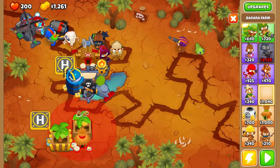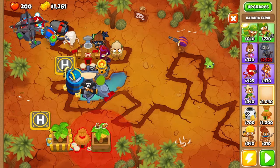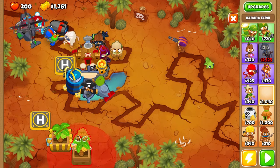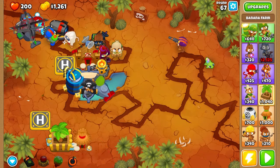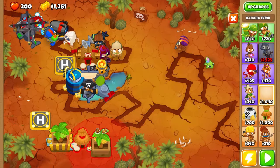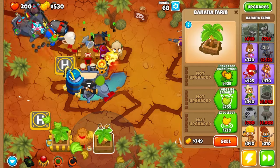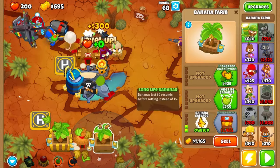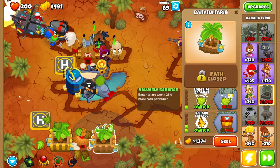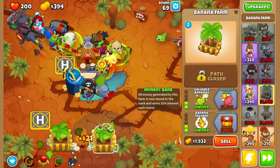Let's place another banana farm. Above the monkey village and below are not possible, so let's try to place it on the side. We are going to place another on the side. We are guarding it. We are going to place cash capacity production.